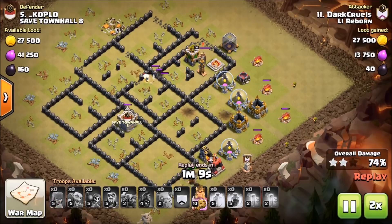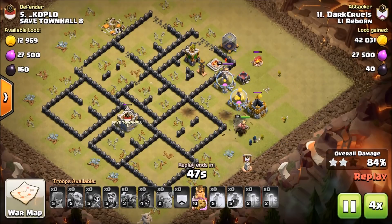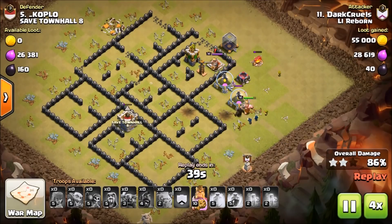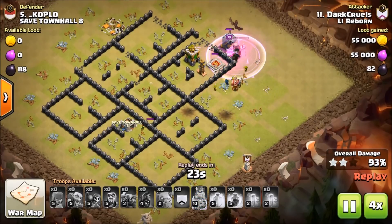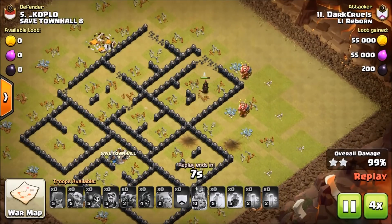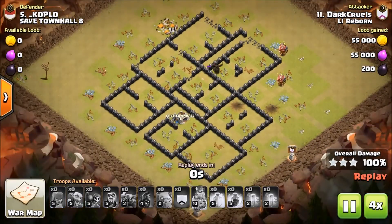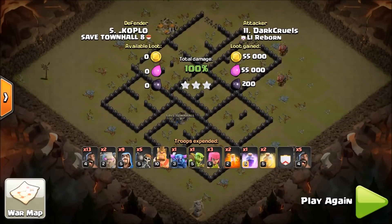Let me speed it up just a little bit because it's going to be slow going here. He's got the PEKKA left and he's got the BK. There's the BK's ability — it's down to the PEKKA now. The PEKKA is the hero here, and that's why you carry the PEKKA. Great job, Dark Crules — let's move on to the next attack.